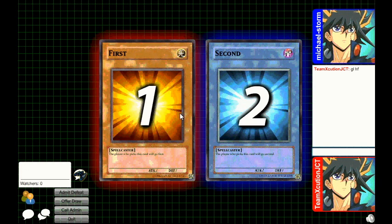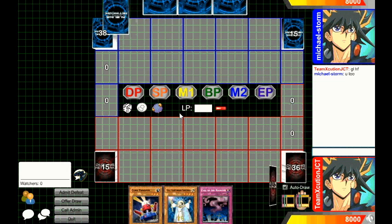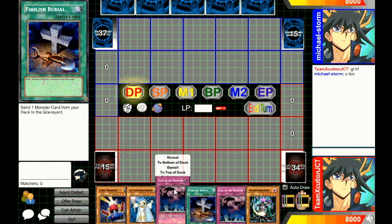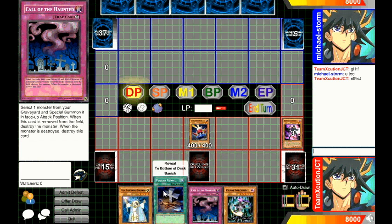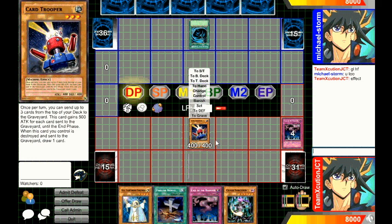Game 1. I'm not sure what he's running, but I'm going first. Let's start with Car Trooper, set one, and end turn. It's just first turn milling. I know some people would open up with Lila for its pluses, but it's just my personal preference. Car Trooper gives me the plus one when I draw, so Lila comes next turn.